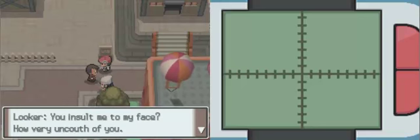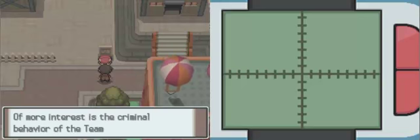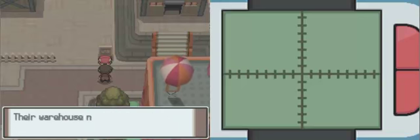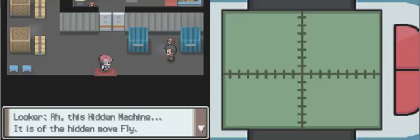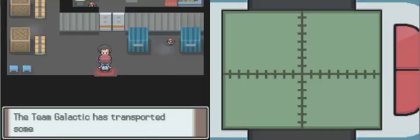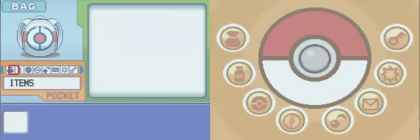It's that funny man from Jubilife. You insult me to my face? How very uncouth of you. Looker will point out something very important that wasn't pointed out very obviously in Diamond and Pearl — other than that a key is needed to go on. This guy will point out HM02 Fly, a very convenient HM which will allow you to go to any city you've already visited, as long as you have a Flying-type Pokemon.